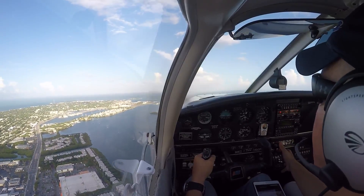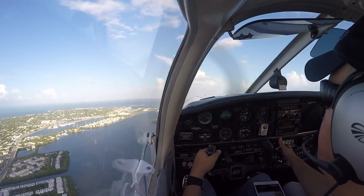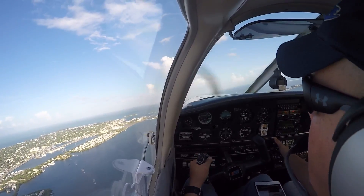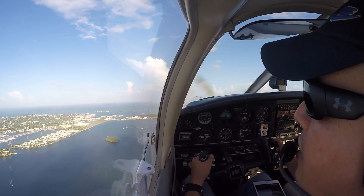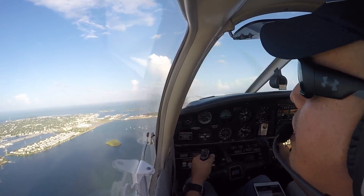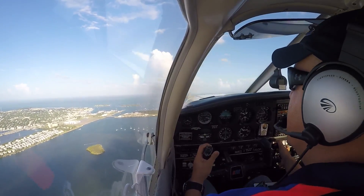Eclipse 7 Hotel Delta, you can turn in. Traffic's no factor, you're still clear to land runway 9. Warrior 47 Kilo, look for traffic — Eclipse just crossing the west shoreline at about 1300. Looking, 47 Kilo. 700 feet — this would be the west shoreline, yeah.